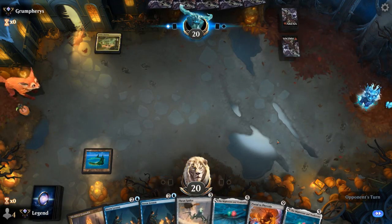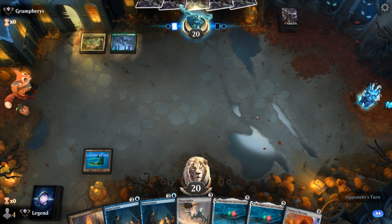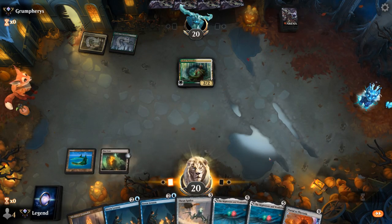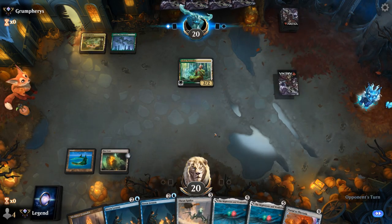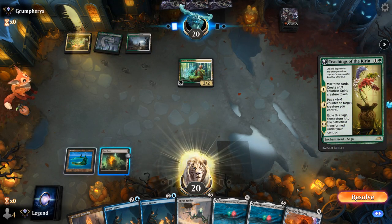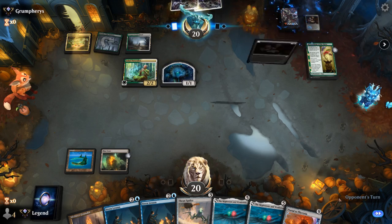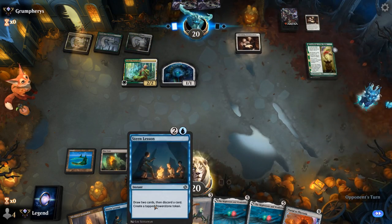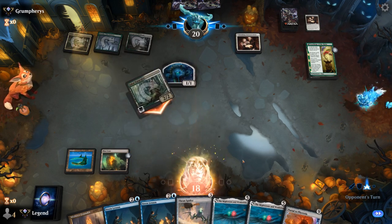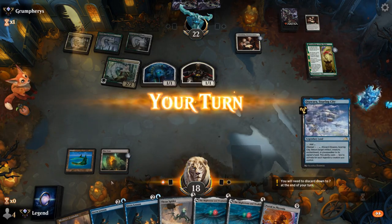Opponent is on Naya. Turn two Naturalist, so Enchantments. We'll show them the Blast Zone to maybe discourage pulling out more permanents. On turn three, Spider versus Stern Lesson — the upside of Stern Lesson is that we don't give the opponent a Power Stone, not that they can necessarily make use of it. Spider just blocks the opponent's creatures, so that's probably preferred.